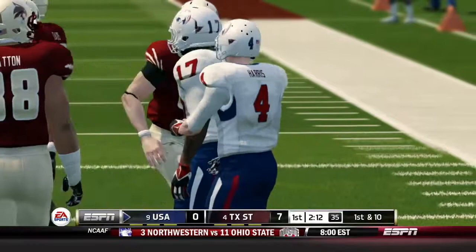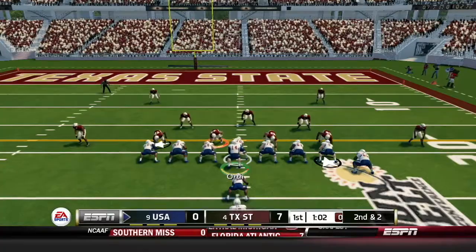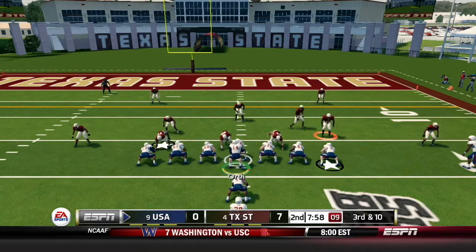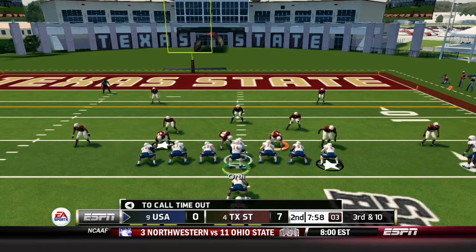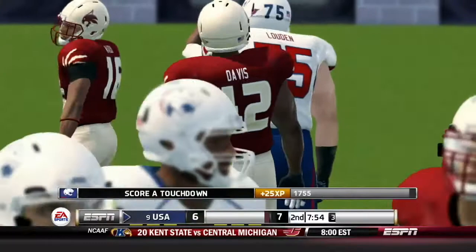They've got it at the 21 of Texas State. It is second and two, a minute to go in the first quarter. South Alabama on the move looking to tie this game up. Francis dives up the middle for a gain of three, taking us to the end of the first quarter — 7-0 Texas State. On third and ten, Orth takes the snap under center, gives to Johnson. Johnson pulls through his blocks, he's not going down and he's in. Xavier Johnson fighting through traffic into the end zone on third and ten.